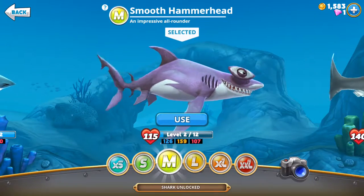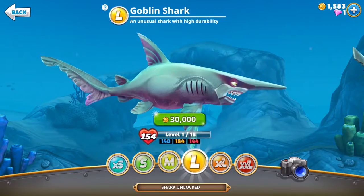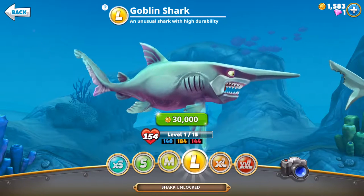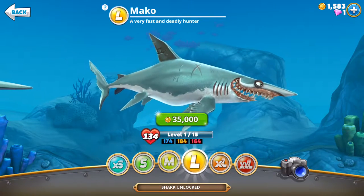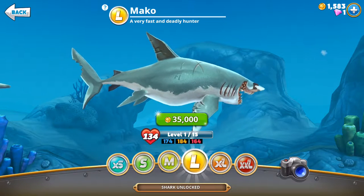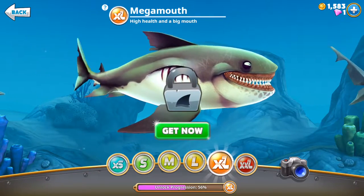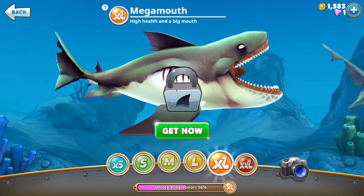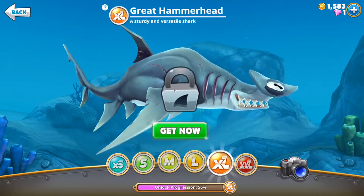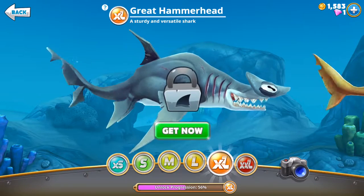There are different sections of sharks. I'm on medium. Then there's large: the bull shark and the goblin shark - man he looks rough with that big old nose. Even worse looking is the mako - someone took a bite out of his tail, and he has a big X on his chest and a weird looking face. The mega mouth is extra large with high health and a big mouth. And the great hammerhead is also extra large - a sturdy and versatile shark.